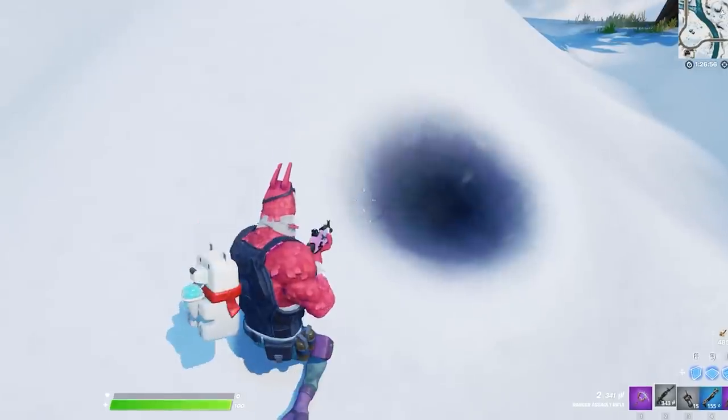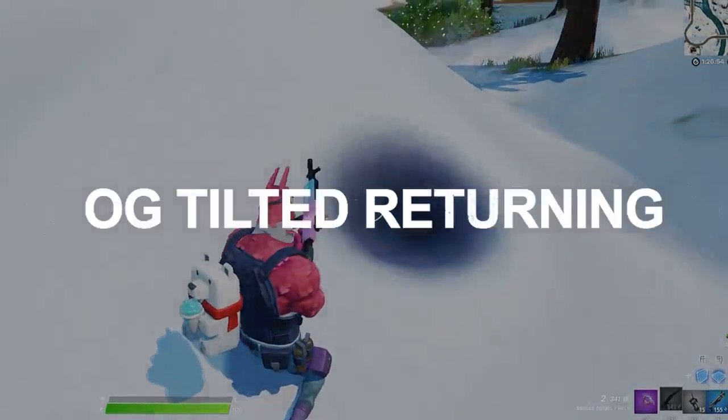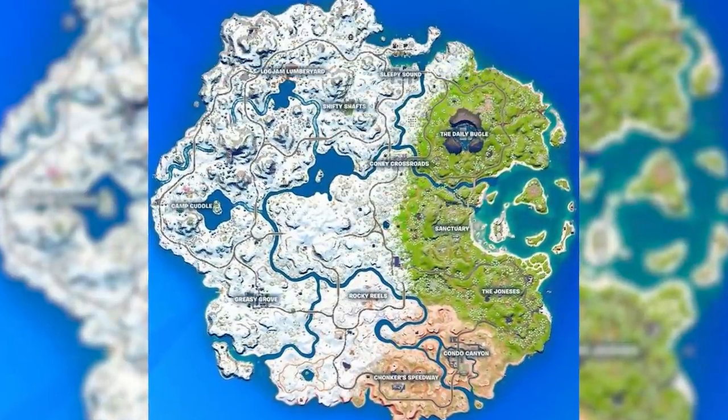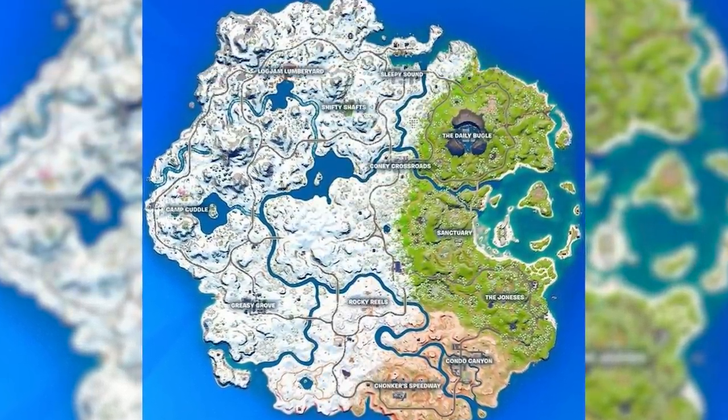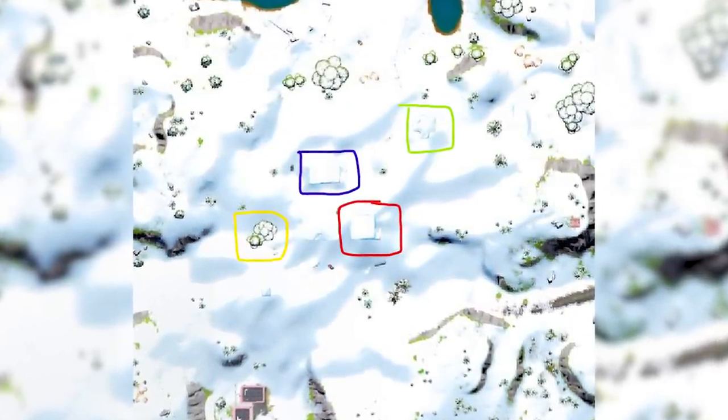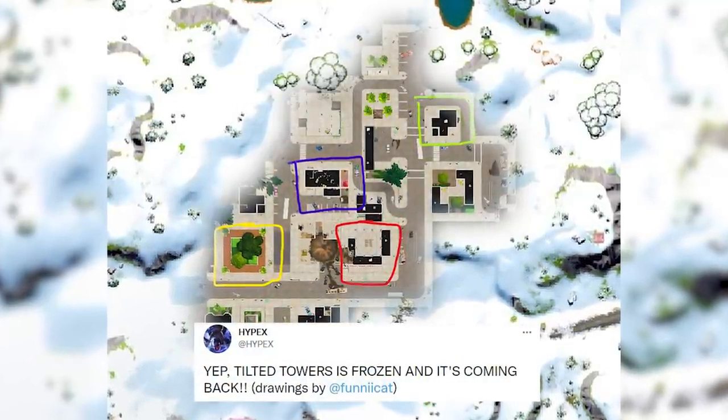And it turns out it's not the only thing that can be spotted under the ice, because OG Tilted is also frozen over. This ginormous patch of snow on the minimap looks really out of place, and there is a reason for it. If you look even closer at this huge chunk, you can kind of make out the outline of some buildings, and if you're a veteran player, you might even be able to realize that this fits perfectly with Tilted Towers.